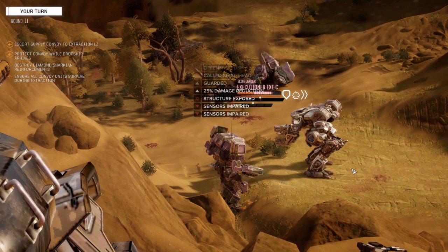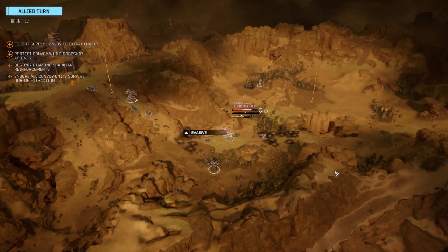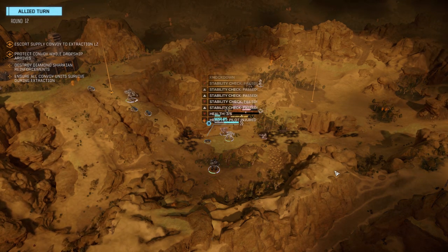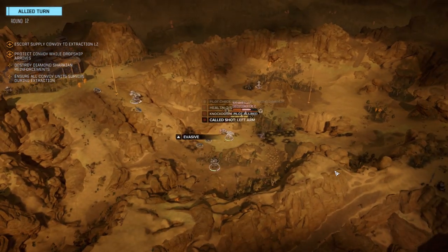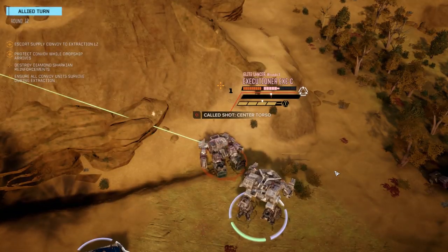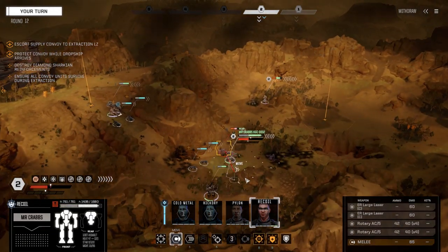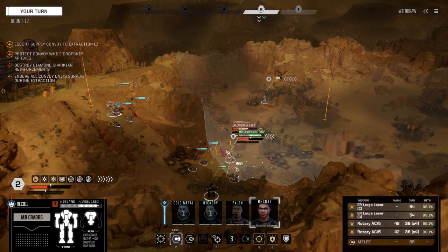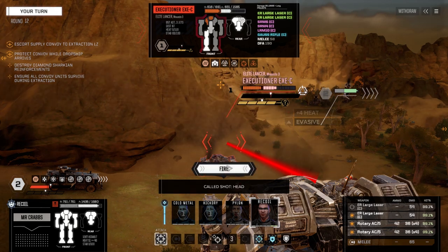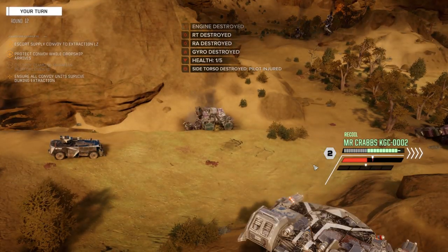That looked like a head hit! Shoot him in the head! You knocked his ass down though — another pilot injury. Come on, shoot him in the head. That looked like a penetration — was that a head hit? Nope. No, no, no — cold shot, head! Can't fire everything but we are going to shoot for the head and fire. Got it! Mech destroyed — take it!